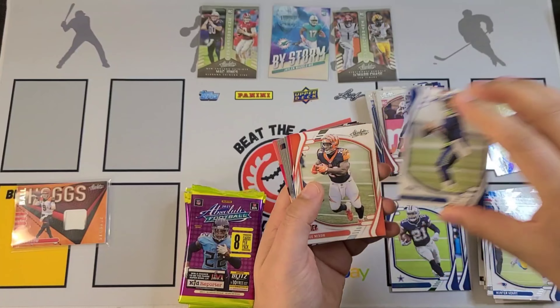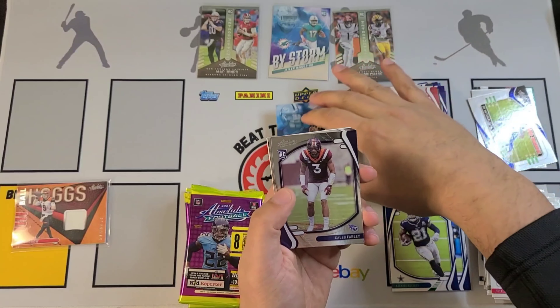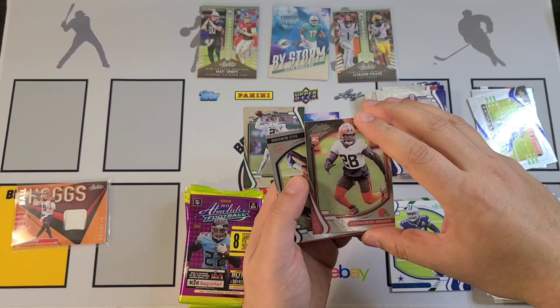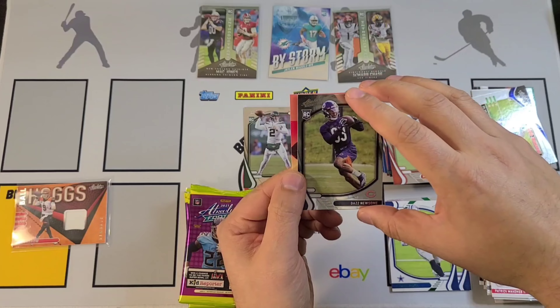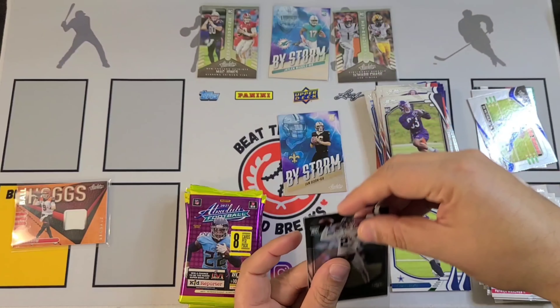Let's get into the second box. Nick Bosa, DJ Moore, Derrick Henry, Ja'Marr Chase — nice little Introductions there — Cornell Powell, Elijah Vera-Tucker, Levi Onwuzurike — I have no idea how to say that name — and Jevonta Williams to finish off the first pack. We'll put that Ja'Marr up at the top.